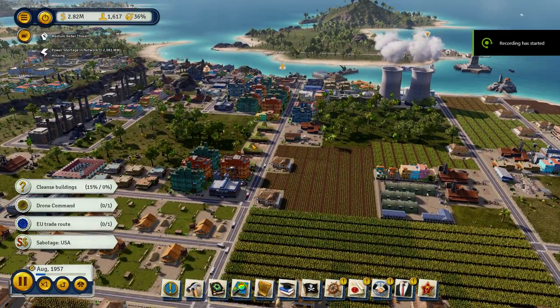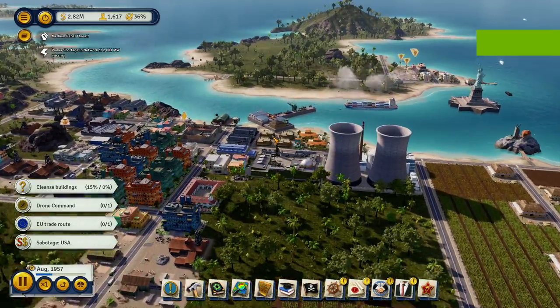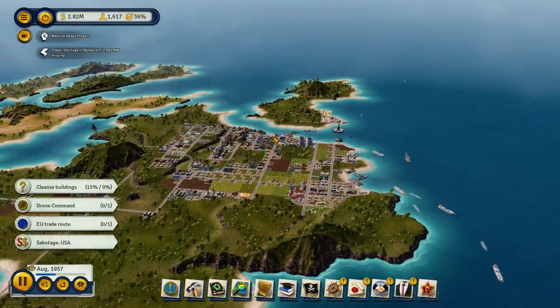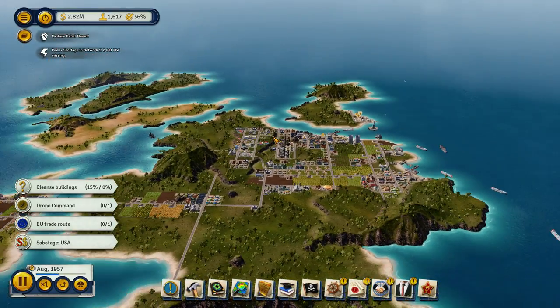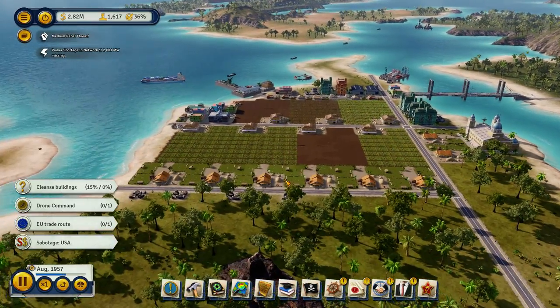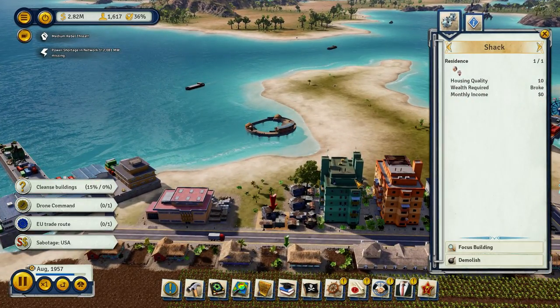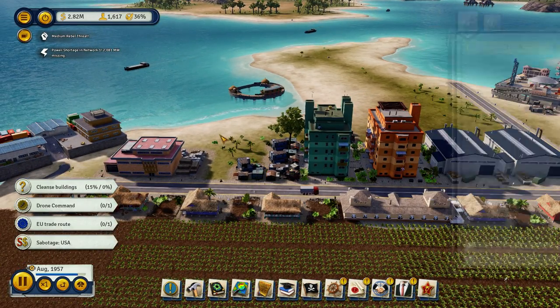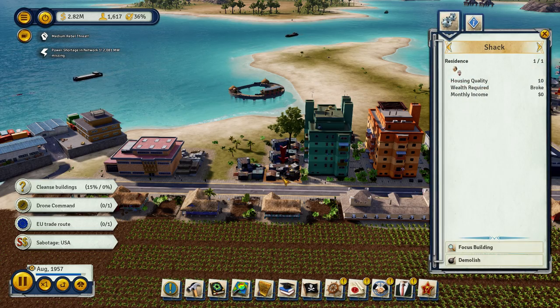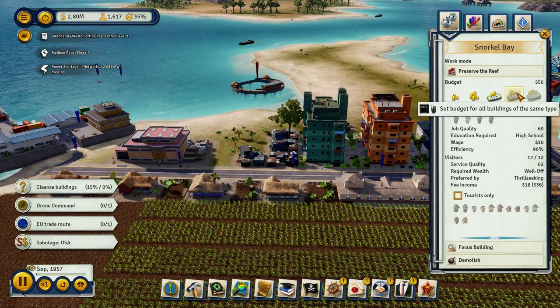Hey guys, welcome back. It's another episode of Tropico 6, and we are in the modern era. You guys can thank PlumeriaPlus.com for bringing us here — they got us this game, lovely guys. They've given us a promo code, 'Tropico,' to use to get 25% off anything you buy in the store. I think it works a couple times too, believe it or not.